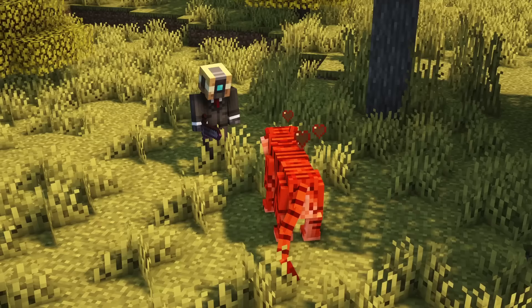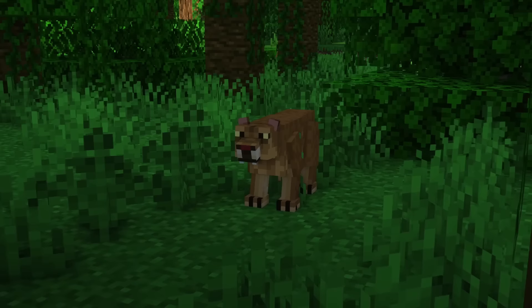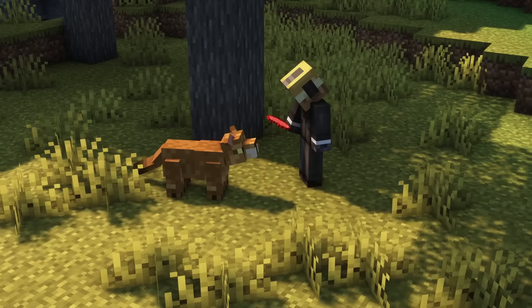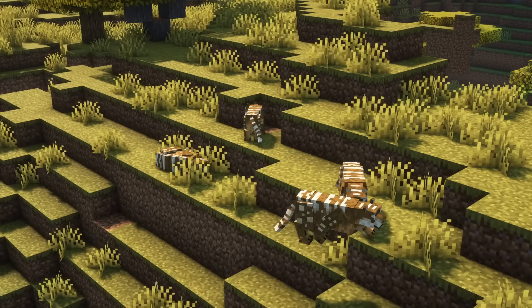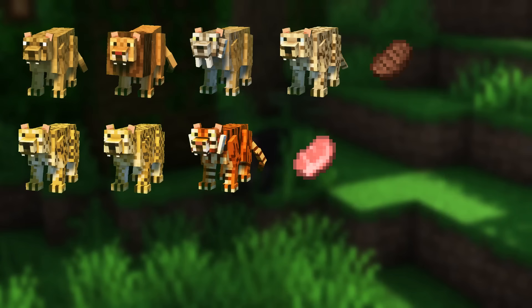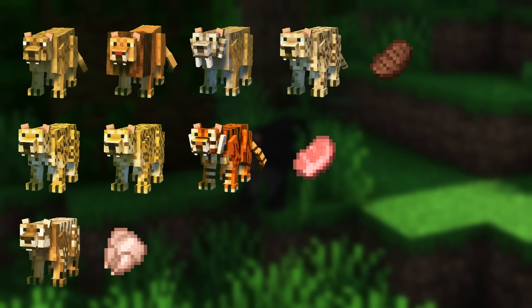Upon dying, big cats drop some bones and fur. Big cats will avoid combat when their health falls below 40%. Baby big cats can also be tamed, but depending on the species you will need different items. For lions, cave lions, saber-tooths, and snow leopards you'll need beef. For jaguars, leopards, and tigers you'll need pork chop. For marsupial lions, chicken. And for mountain lions, rabbit.